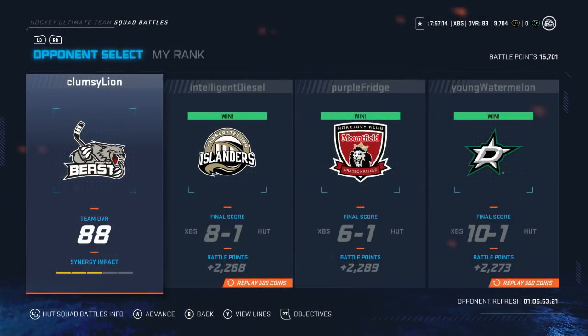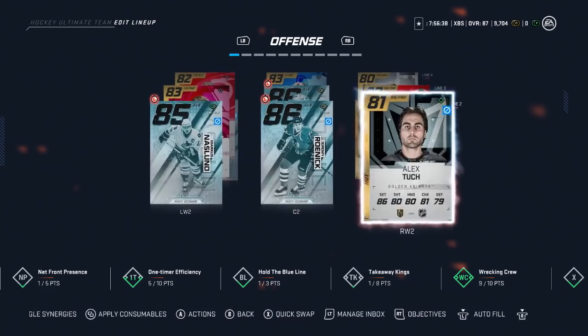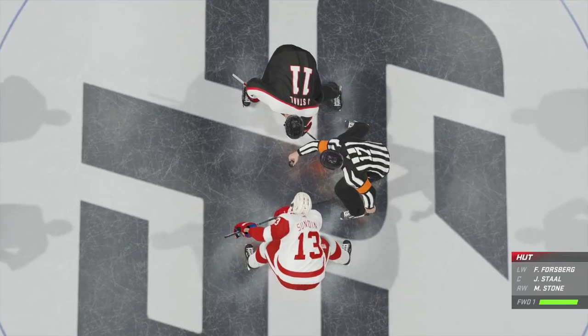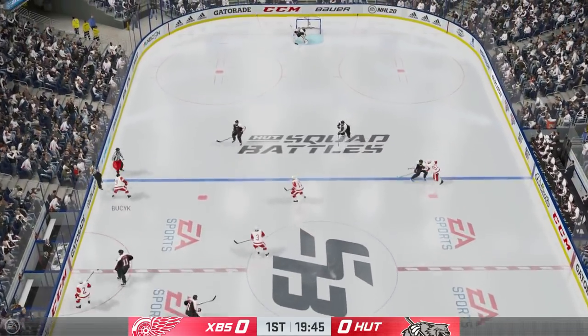This is a continuation of my top 20 squad battles video where we're going to take on this 88 overall team. Our team is not 88 overall — a lot of 80 to 82 overalls with some loan cards involved, actually 87 overall. He has synergies activated, I don't, but let's get this game started so I can show you what I did and hopefully you can do the same.